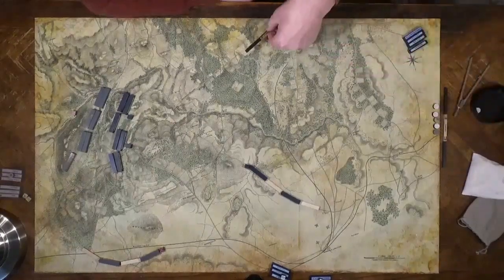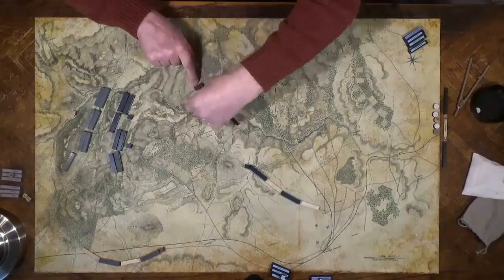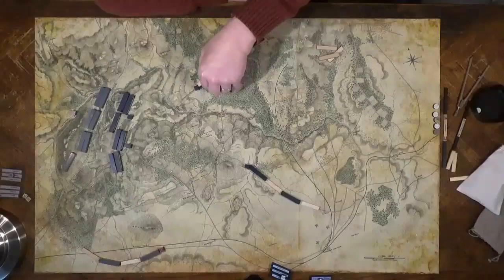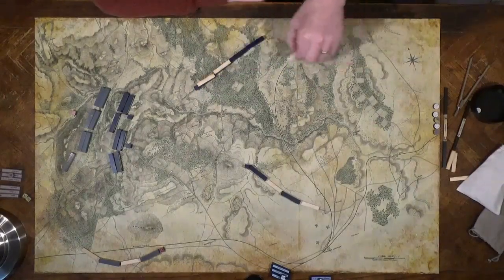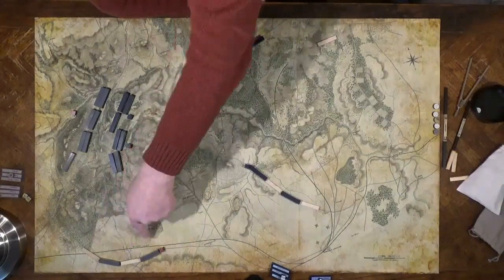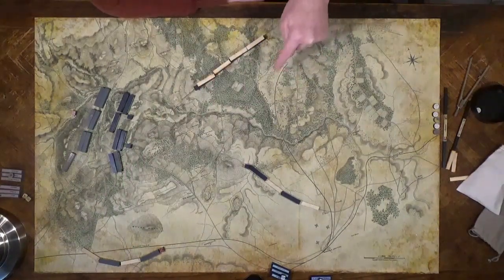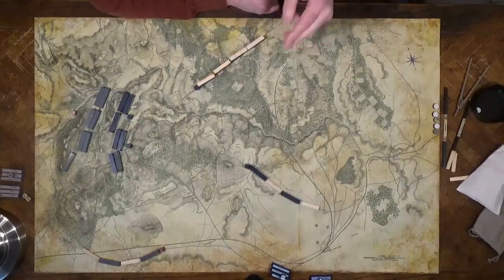AOP 3rd Corps under Heinzelman comes down the Warrington Turnpike. I have these wooden block markers that I use to mark when units are moving in column, and when they're moving on minor roads they show the distance between units — they're stretched out on minor roads. I've put a link in the description of where you can go to order your own. They're not necessary, but they're kind of cool to have.